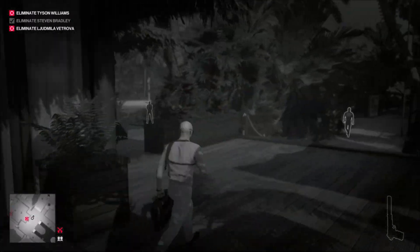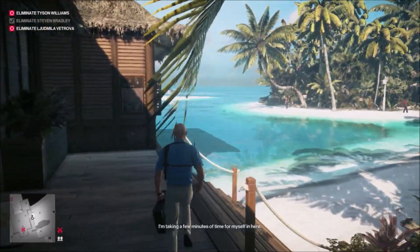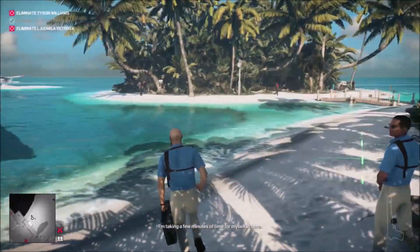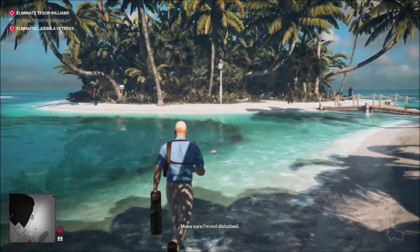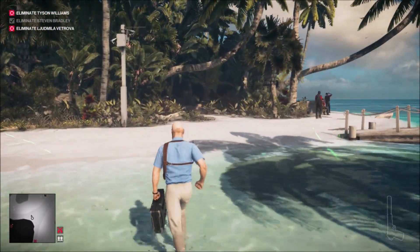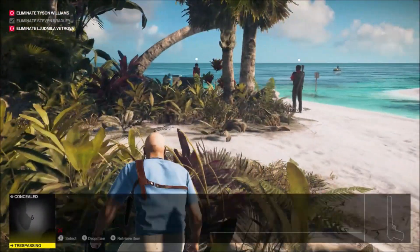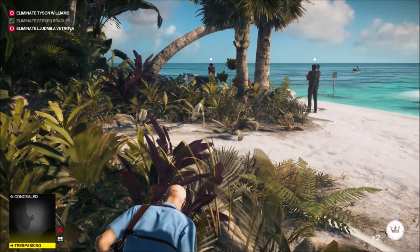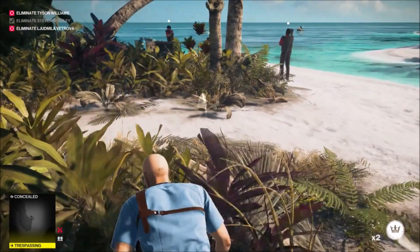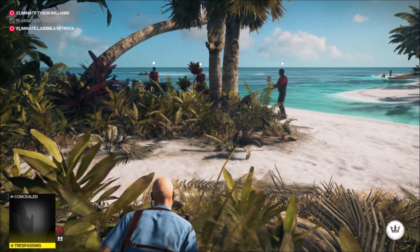After I killed Bradley, Betrova starts heading over to the spa area for a massage, and that opened up a way to assassinate her. But before I do that I'm going to grab a new disguise because I'm gonna need it for this island and for the mansion to walk around freely. I'm going to take out Betrova here and also shoot a skull that's inside the spa on one of the shelves.